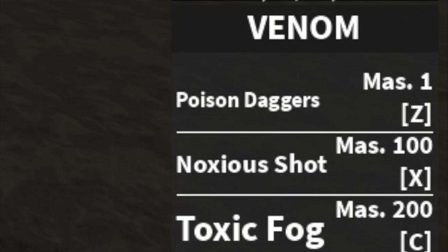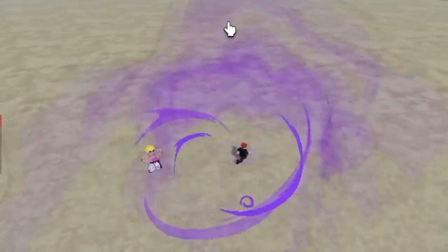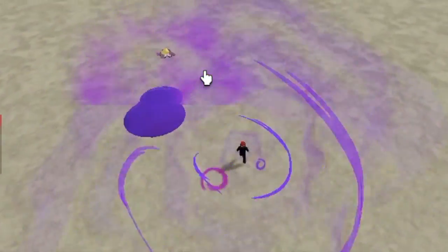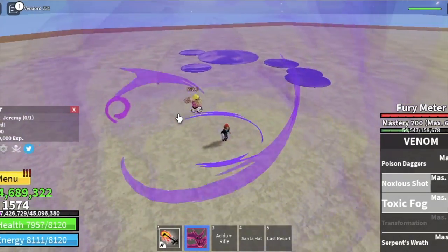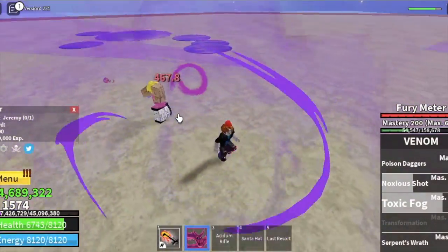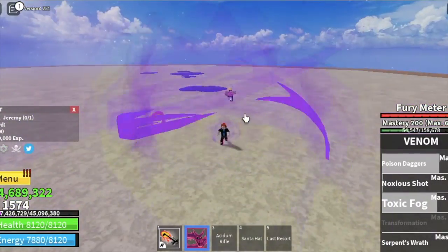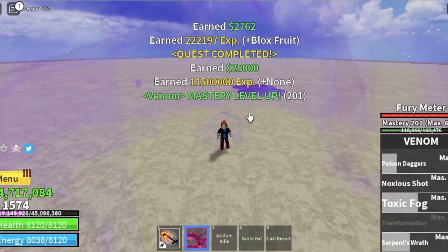Now we've unlocked Toxic Fog, the second-to-last skill. I think this skill is used to remove Observation Haki or lure lots of enemies. It doesn't damage a lot, but check this out — focus on the 592, not the 467 damage. That's the damage of the Toxic Fog. Now we've reached 200 level mastery.